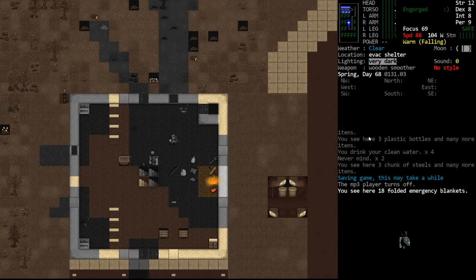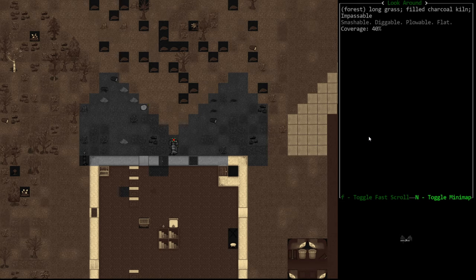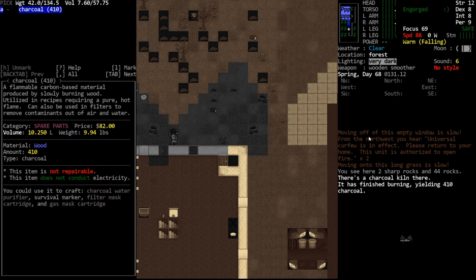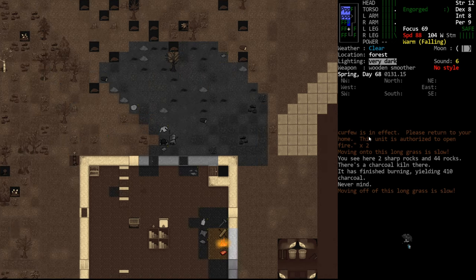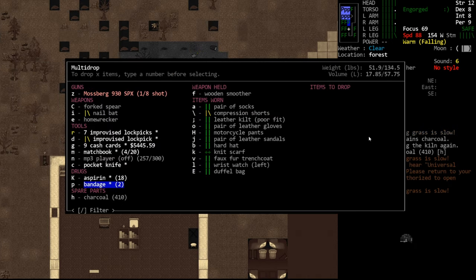It's night time, unfortunately we can't construct in the dark. Our kiln is off. So we did get charcoal out of our kiln, not as much as I really would like. I would have liked to have seen this number up in the 2000s, but we were trying to just quickly get some done for the forge when we got to the forge.